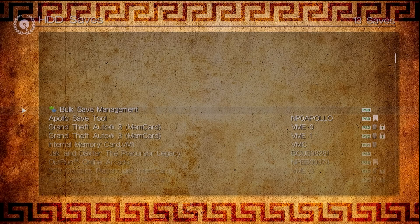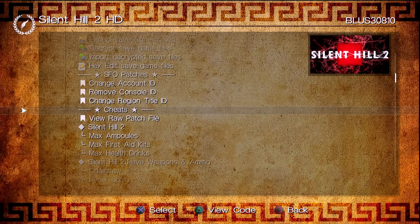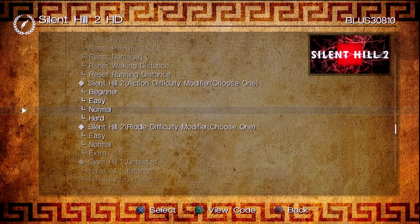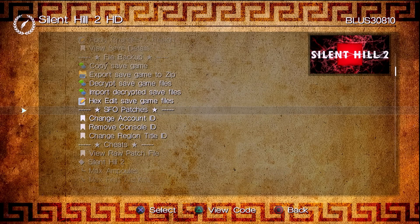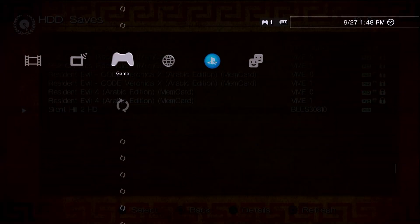For Silent Hill 2, depending on the game, some saves may have extra options based on Apollo's support. If you scroll down you can check out the cheat section and apply cheats to the save if you want. I'd recommend only doing that after you verify the save is working first — back it up, then play around with it. For now, just come up to apply changes and re-sign. Once that's done, both saves are re-signed and copied over successfully, so we can exit out completely and give the new saves a try.